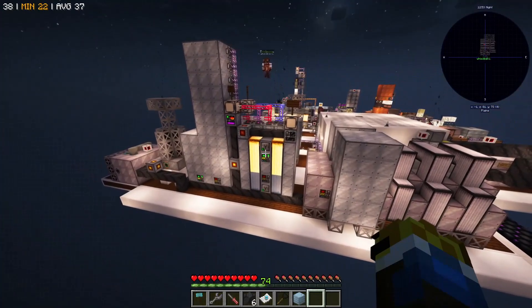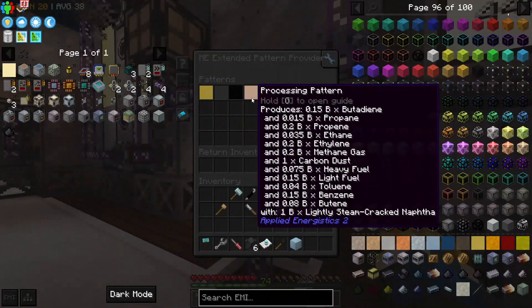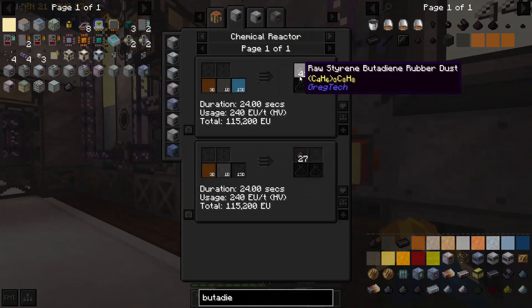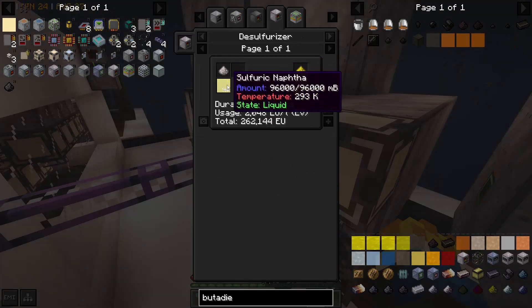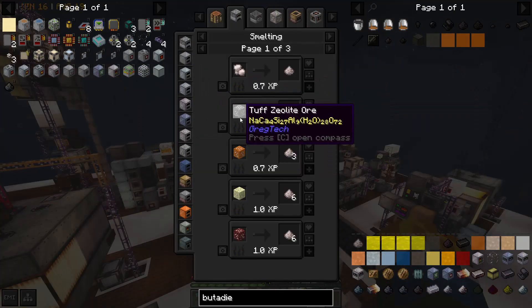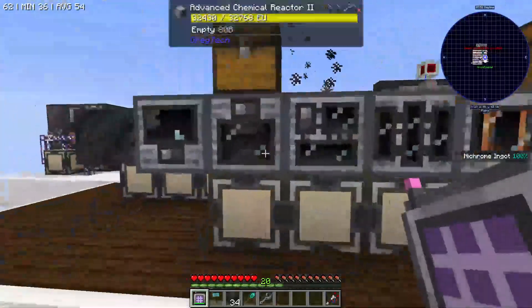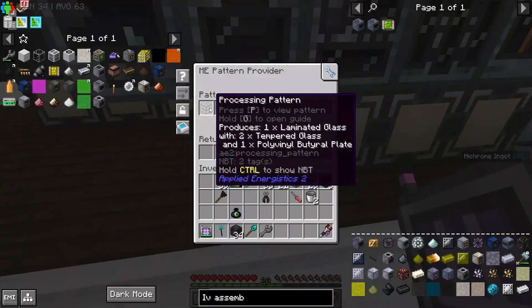The system lives! I designed this system with expandability in mind - I already have recipes for butadiene and benzene, which will eventually be used to make styrene butadiene rubber dust, but we'll cover that in a future episode. The desulfurizer requires zeolite dust to run, whereas normally to desulfurize you need hydrogen gas, and zeolite is just smelted zeolite ore. Now that we have polyvinyl butyral, we have an HV forming press turning tempered glass and polyvinyl butyral into laminated glass.